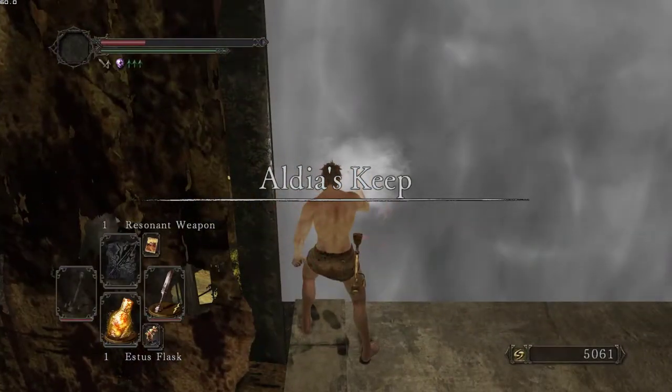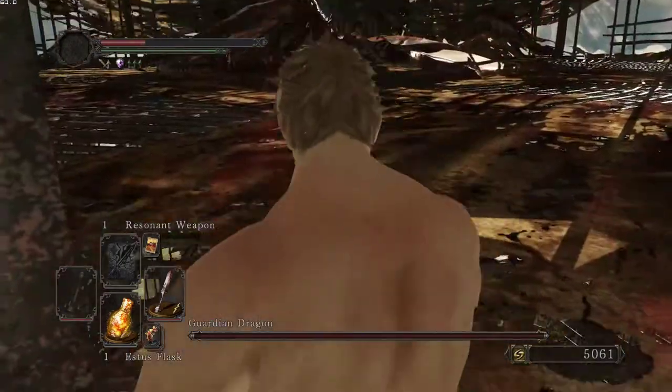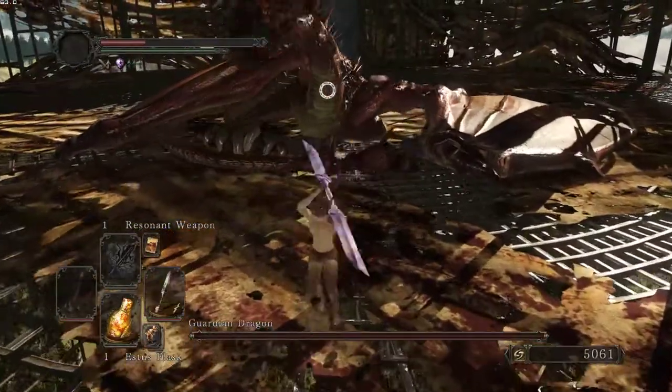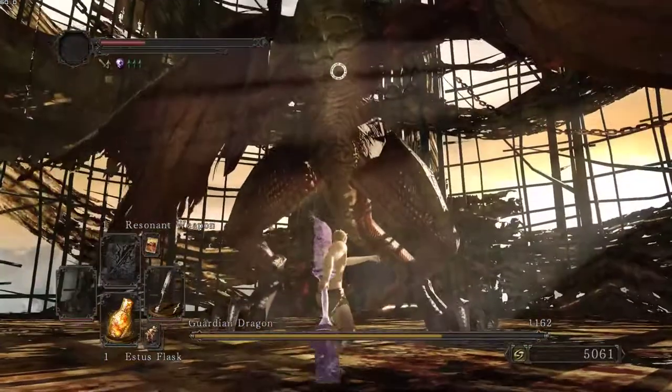Again, far left side, lock on to get a centered camera, roll twice — one, two — full stamina, and done.